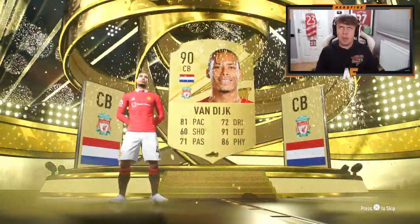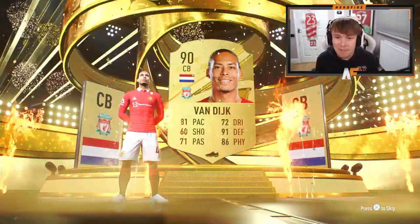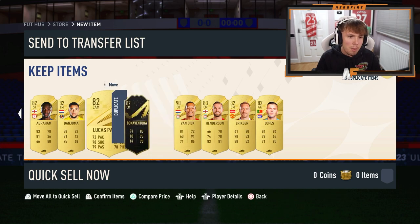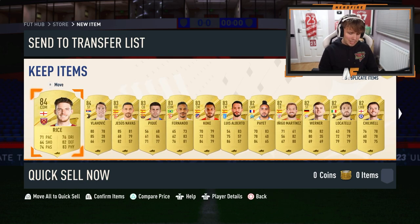Let's skip and see if there's anyone behind that. Is that the only walkout? Rice in there as well — in form. But Van Dijk, to be fair, is not bad at all — that's a pretty good pull in my opinion. He's still about 100k. Now I'm gonna show you some other packs that I opened on my Road to Glory, where I saved a load of packs for the brand new promo.